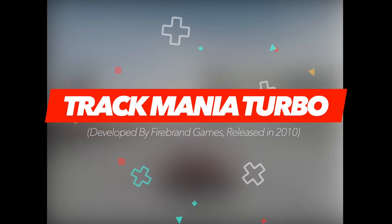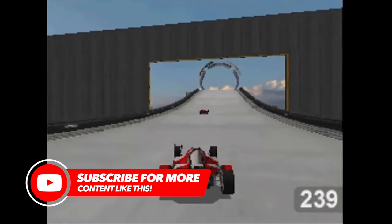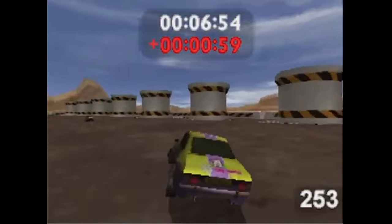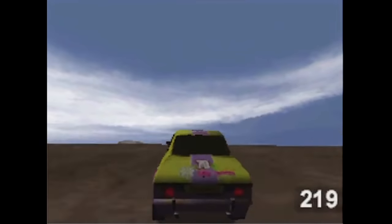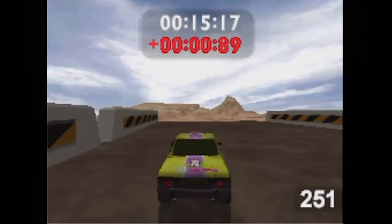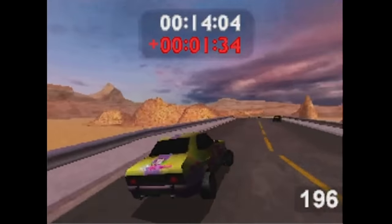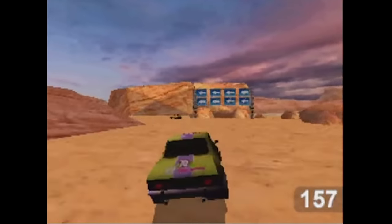Trackmania was originally ported from the PC to the DS in 2009. Two years later, an updated version of the popular racer was released, sporting many improvements that made the first game a bit disappointing on the handheld — mainly the physics engine, which received a complete overhaul, resulting in a much more responsive gameplay experience, and the inclusion of several online modes that prolonged the life of the game. From races to multiplayer and best of all the ability to create your tracks, Trackmania Turbo is one hell of a package.